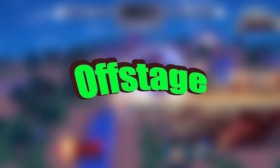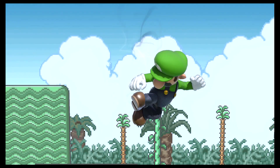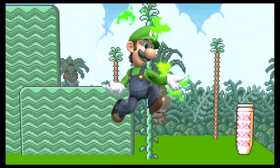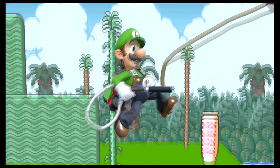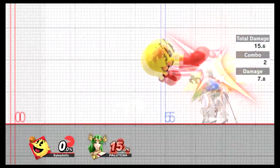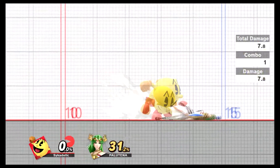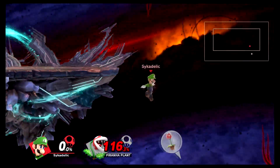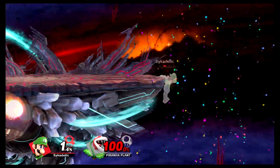When you're going offstage, the only moves you can use are your aerials, your specials, and your Z-air if you have one. The thing about Luigi is that he has very low cooldown on some of his aerials, which is just like Pac-Man. Having low cooldown on your aerials means you can do something and then hurry up and jump away or create a wall between you and your opponent.